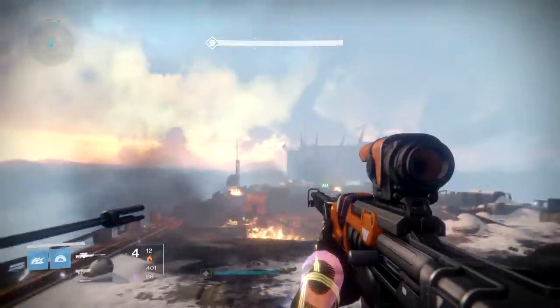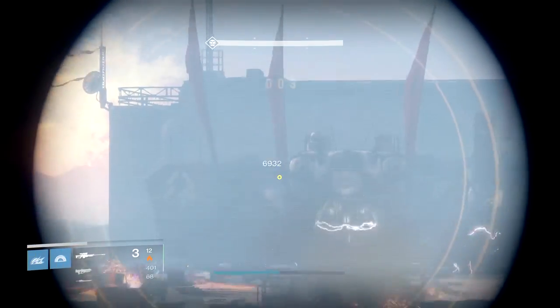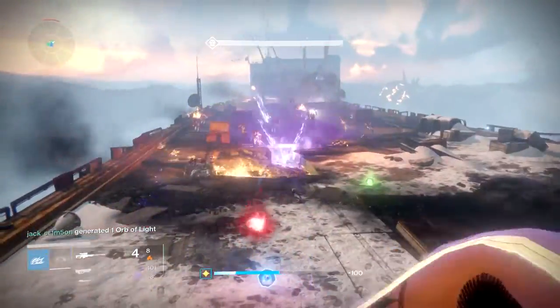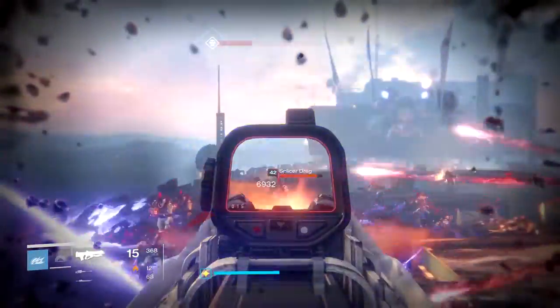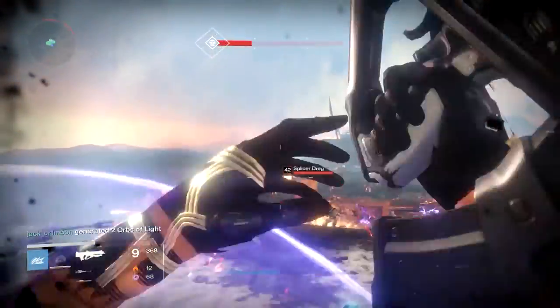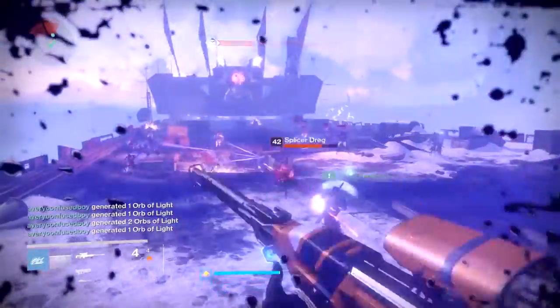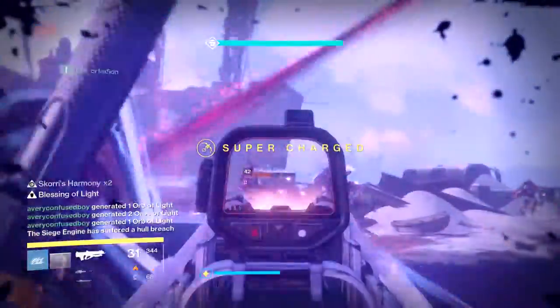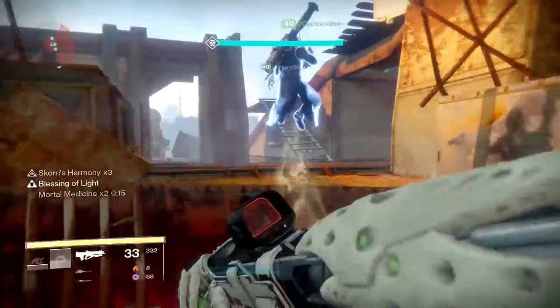Here's how it all starts. The siege engine will start to make its way towards you and your teammates. At this point, it would be essential to have at least 3 snipers and 3 add control players. A bubble should be popped to protect teammates and possibly a tether or Stormcaller for add control. The snipers will snipe the turret off the left and right side of the engine, and lastly the inner face when its inner core is exposed. Once you have destroyed the 3 components, the left side of the engine will break off its metal sheeting, allowing your fire team to invade it.